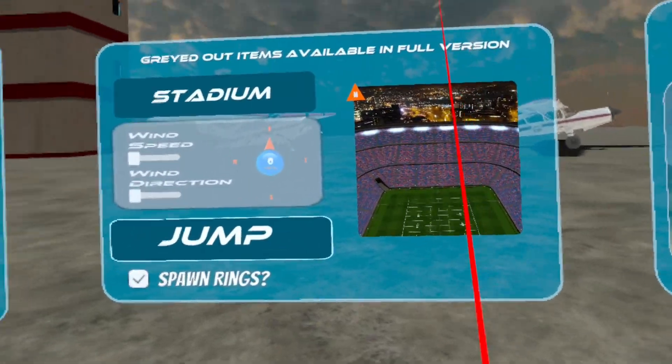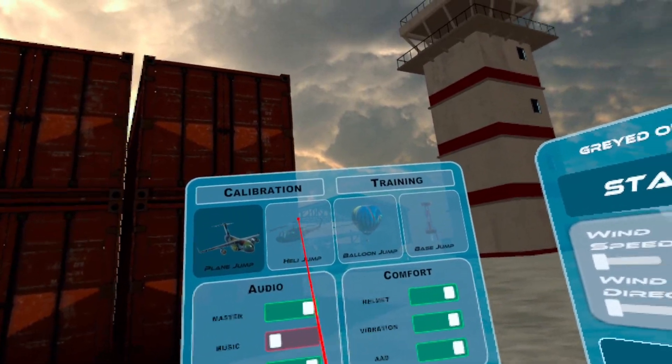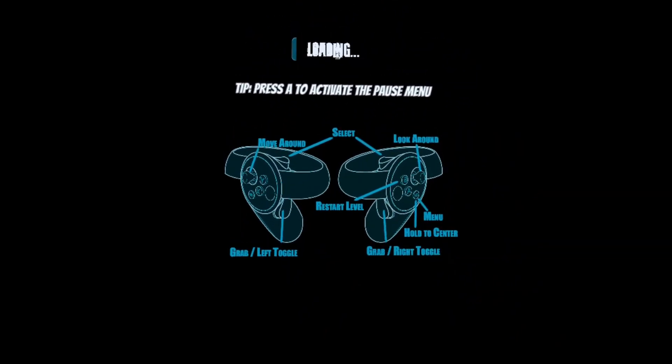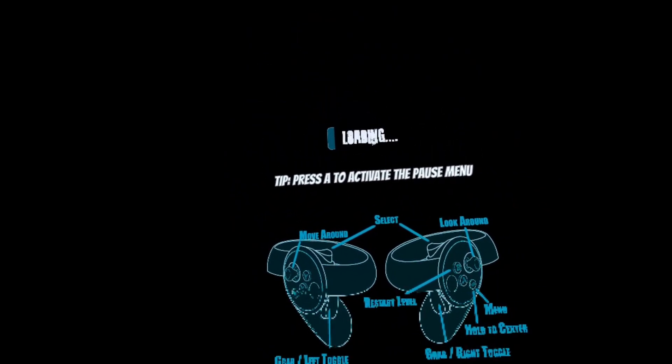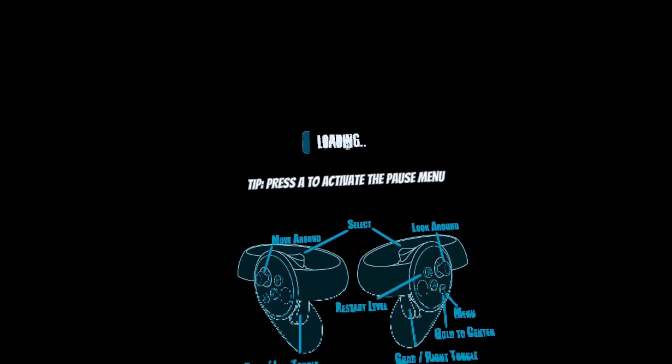So you can check out Skydive Sim - Skydive Simulator. There's also a paid app which opens up more features and more maps. Or you can try the demo which is available via the Oculus Store as well, and just get impressions of it.